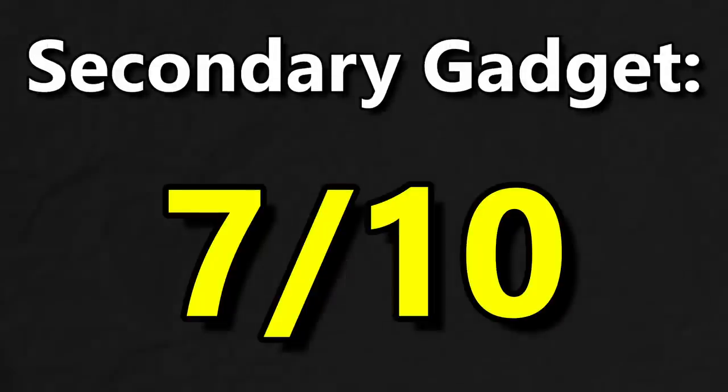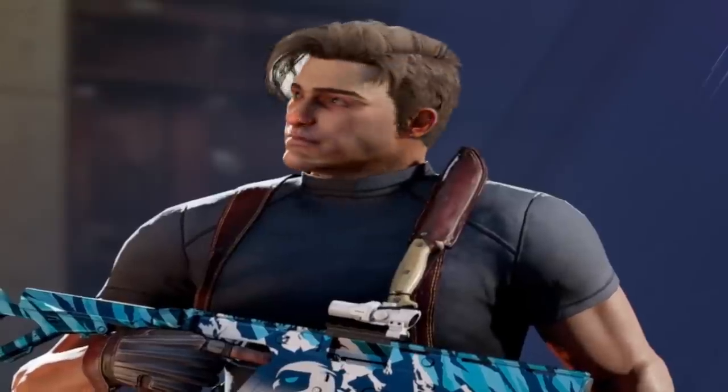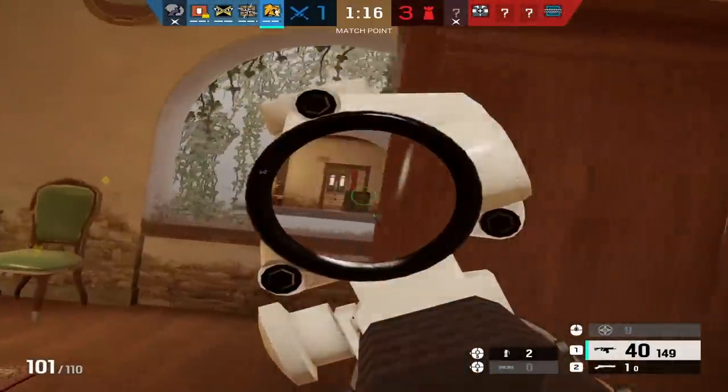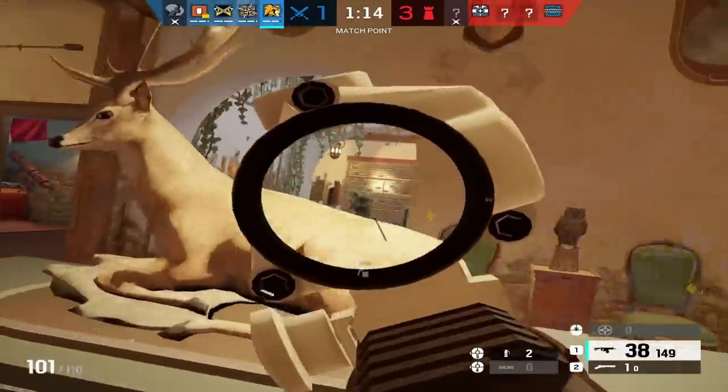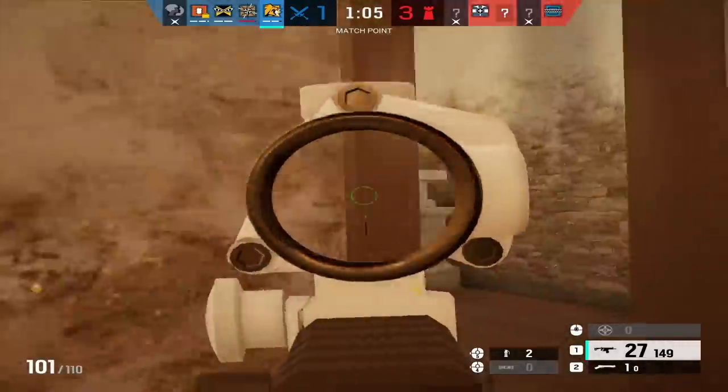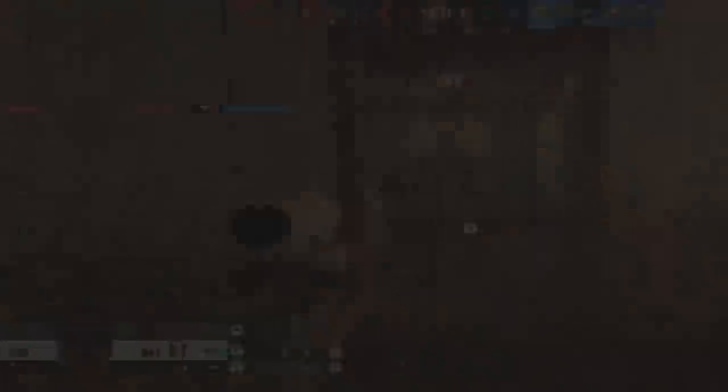Versatility is by far Lion's strongest aspect. He has the ability to assist with opening a wall, burn ADS's, deal with defender aggression, and roam clear. You can pretty much get away with picking him in any lineup you could possibly want. Taking all of this into account, I think he's worthy of a 10 out of 10 in the versatility category.